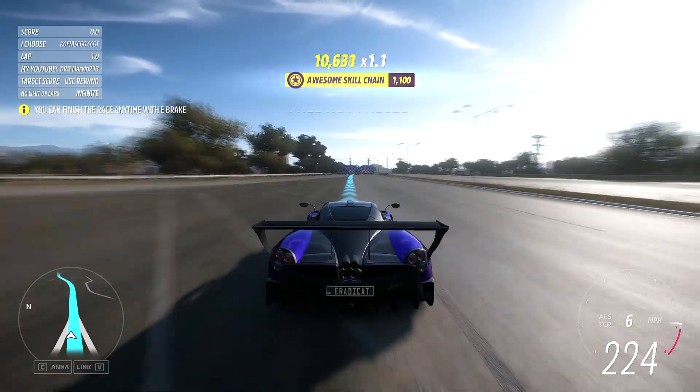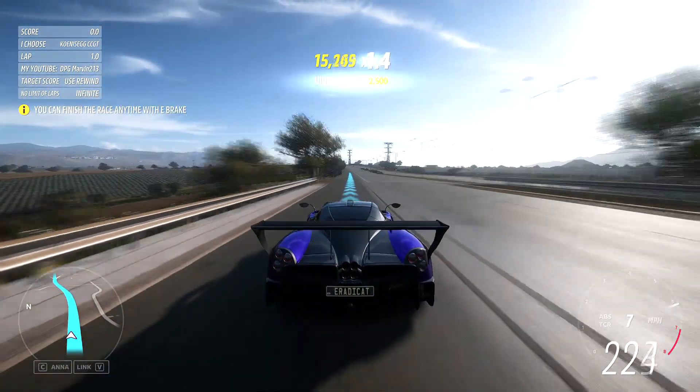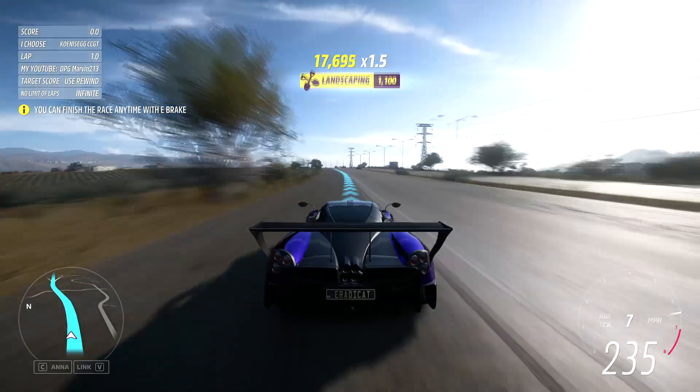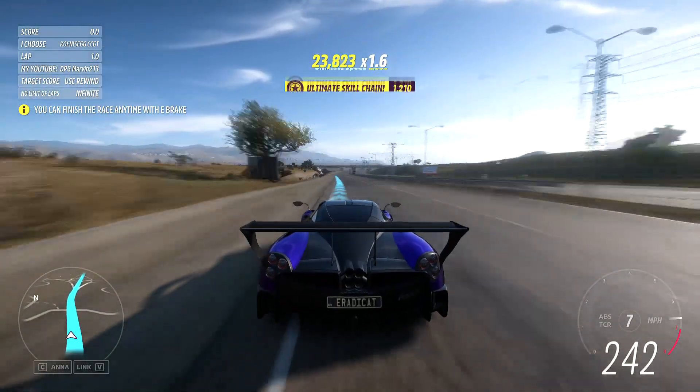You can end the race at any time by pressing the e-brake, and you can also hit the rewind button to increase the amount of laps in your race. You can expect to get around 200 skill points for every hour of this race, as well as a ton of XP, levels, regular wheel spins, and credits.